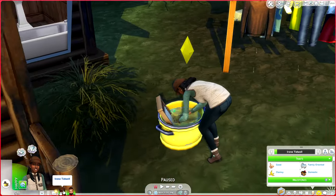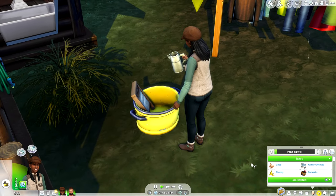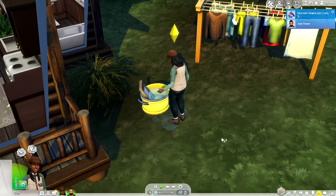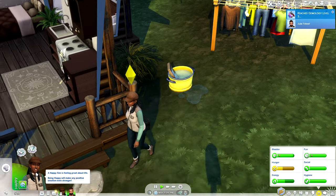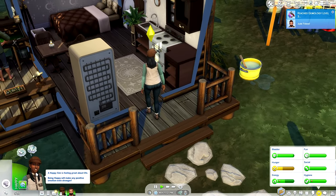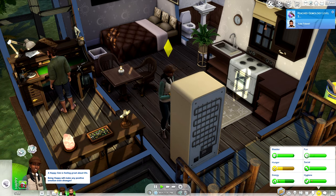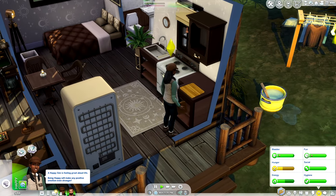This is Irene Tidewell, his beautiful wife of seven years. I love this woman. When I was making them in Create-a-Sim, their chemistry was undeniable. It doesn't happen very often that I find two Sims right off the bat where I'm like, oh my god, they were literally made for each other. It really felt like the Sim gods had it in their vision that these two were supposed to be united in holy matrimony.